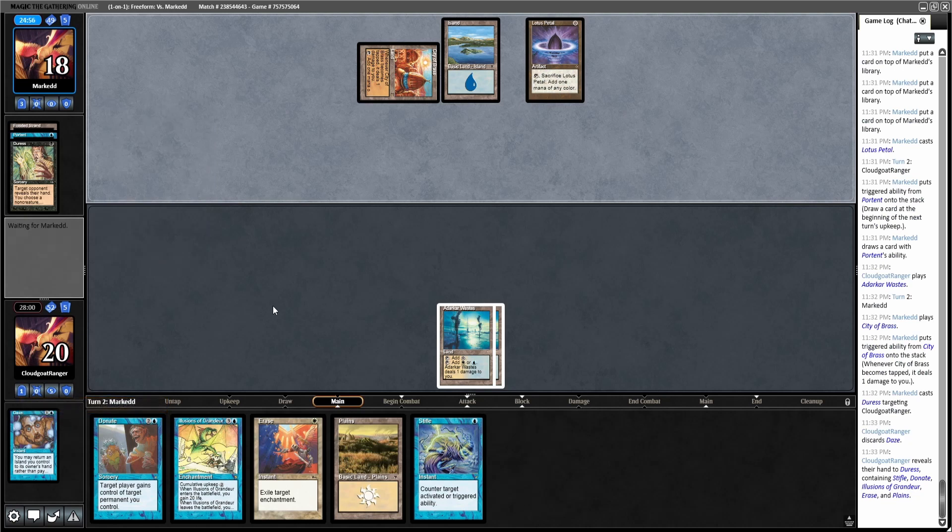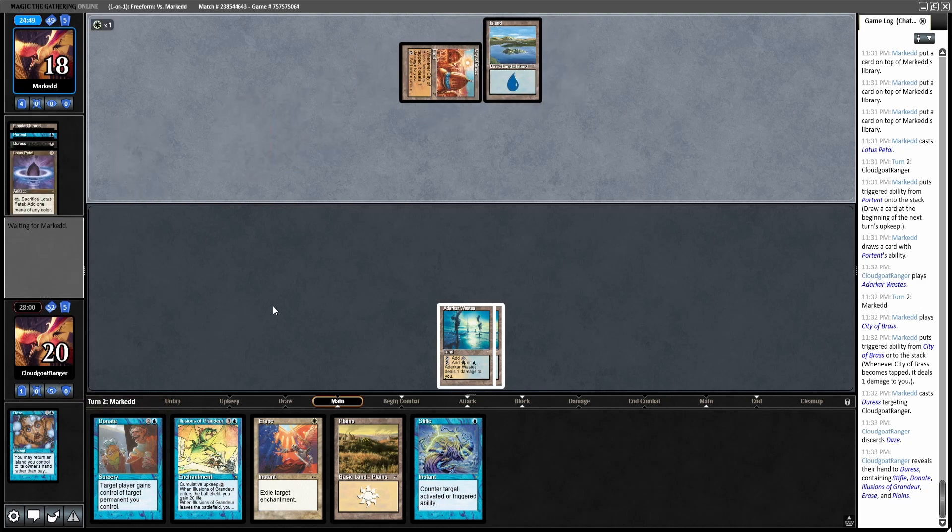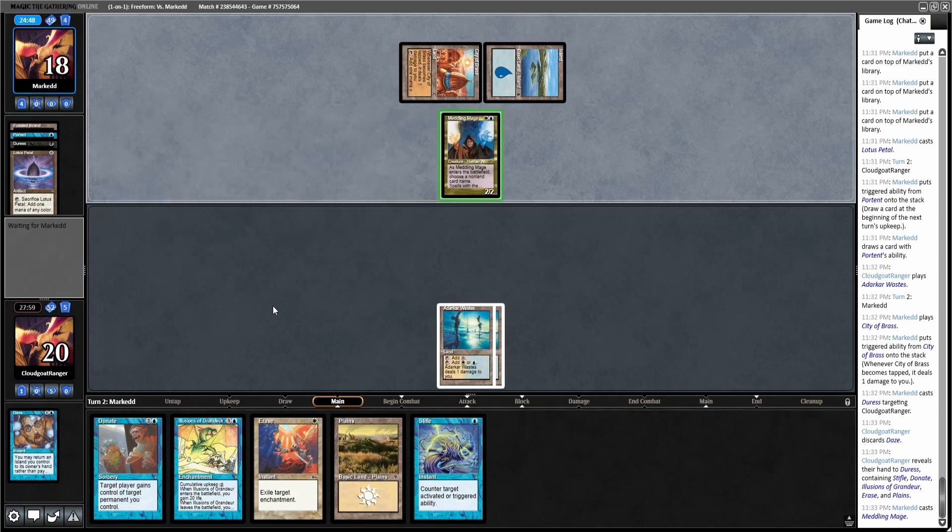I've got white mana. Oh — a Meddling Mage! Yeah, so I'm going to play along just so it doesn't make it look like I'm cold to Meddling Mage, just for future games. But yeah, I don't think there's anything in my deck I can do if he names either Donate or Illusions — I think I am just dead.